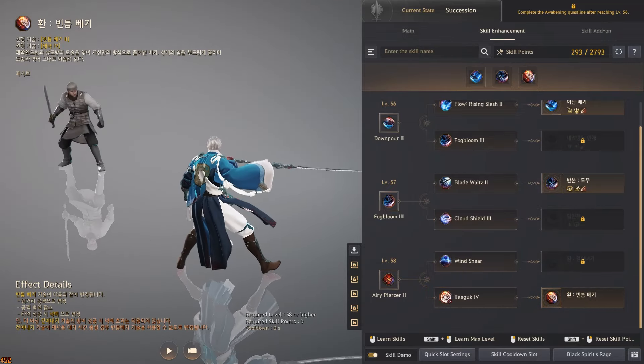Stamina consumed whilst using Winter Squall, Spring Frost, Autumn Blitz, and Teigook abilities during moving attacks has been reduced from 250 to 100. Also, stamina is continuously restored during these attack animations.